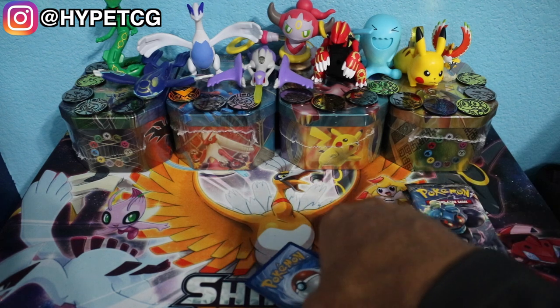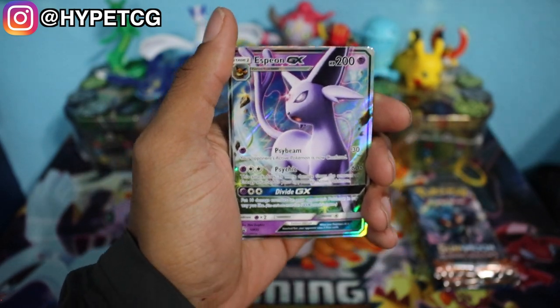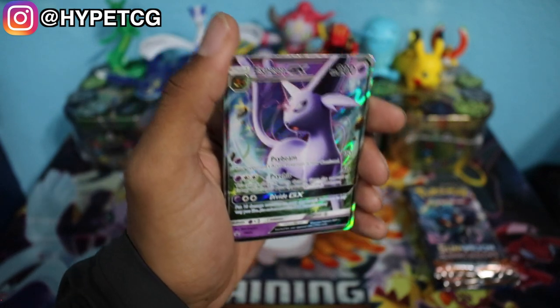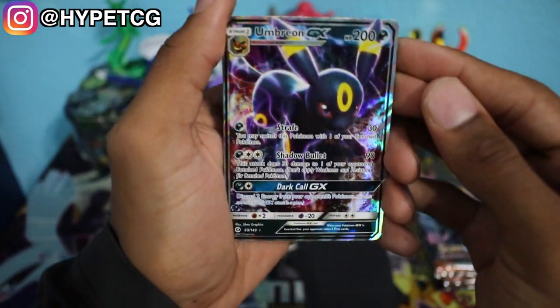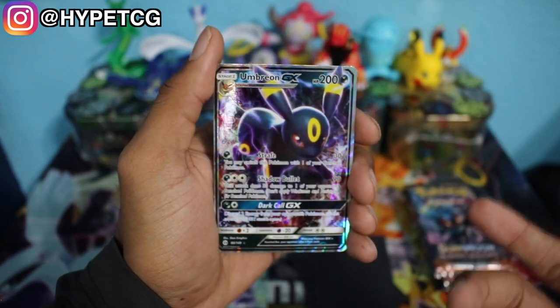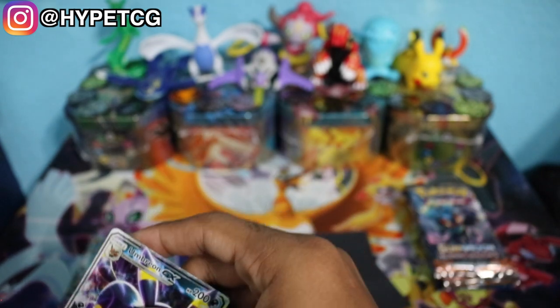Let's go ahead and put those to the side. Here are the three cards right here. The very first card that we get is an Espeon GX — very nice card, this is actually a promo. The next card we got is an Umbreon GX. This is a nice card and this is actually not a promo, so this is considered a pull in my opinion. And last but not least, we have another Espeon GX. So we pulled two Espeon GXs and an Umbreon GX out of the three foil cards. Not bad — all three GXs. These are actually some playable Espeons, so that is a plus.